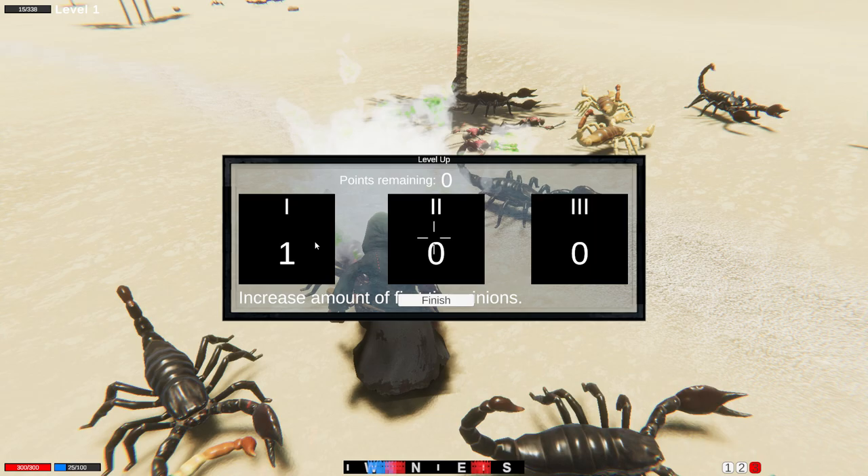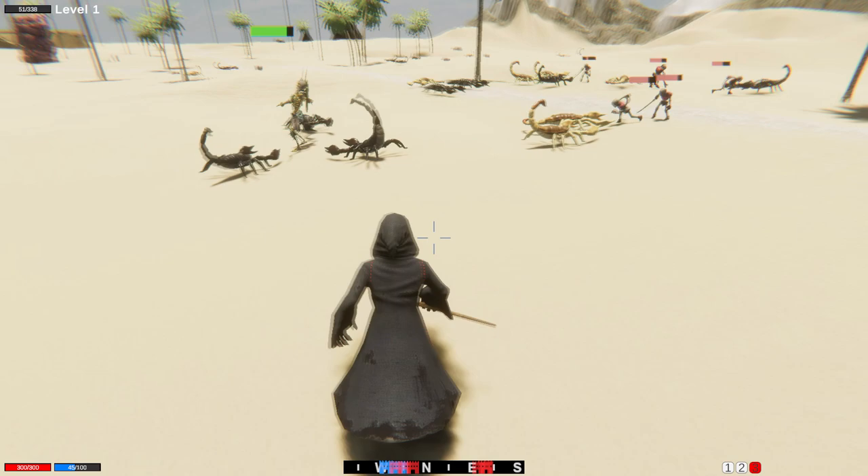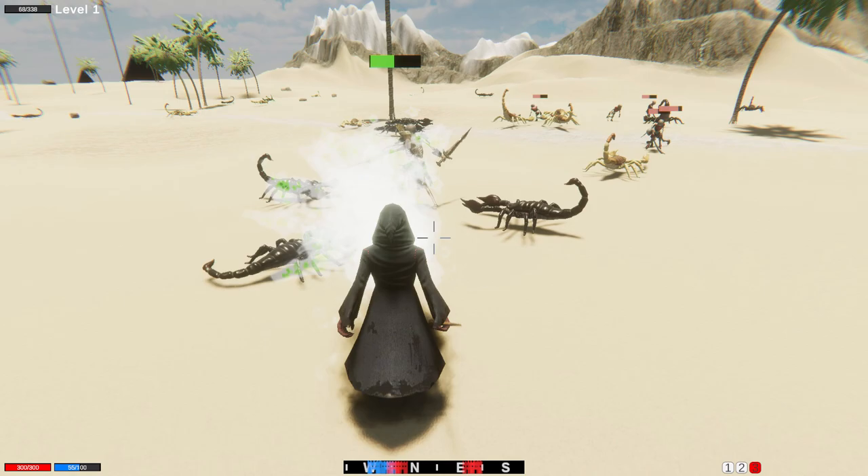Eventually, you overwhelm the other side, or they overwhelm you, and someone's base gets destroyed. The map is infested with neutral creatures, which are hostile to everyone and initially very powerful. So these neutral creatures must be dealt with before the enemy is encountered.